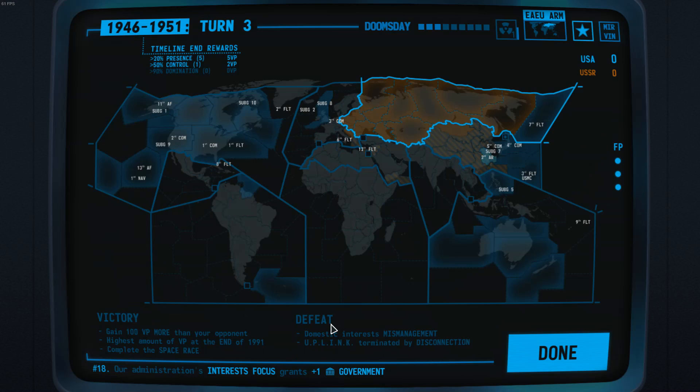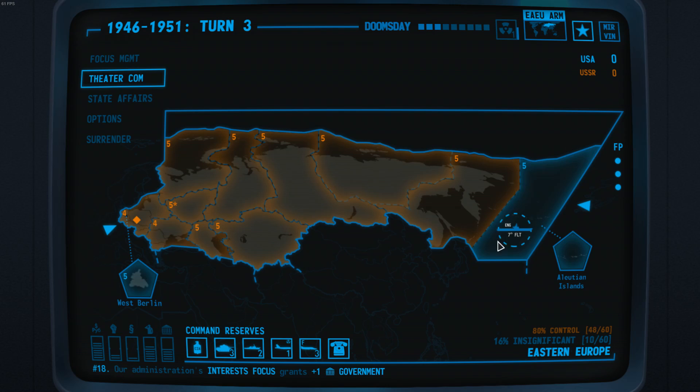Now we have everything we need here in the East to contain the Soviet Union. We control the Aleutian Islands in the heart of the Soviet Union's home theatre, and that is quite the good move against a militarily aggressive and expansive player, because it contains them right in their home theatre. I would suggest you try this move out and see if it works for you.